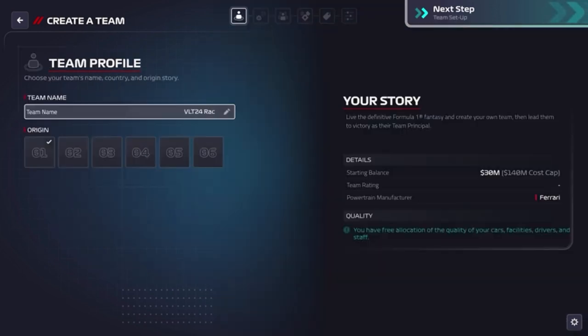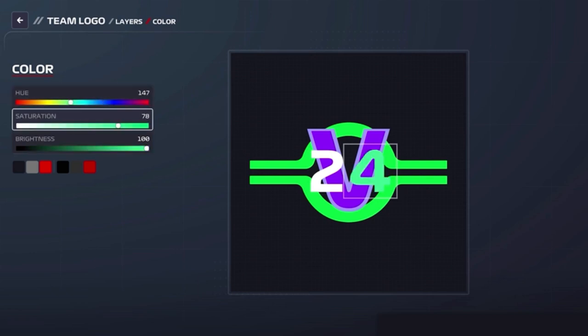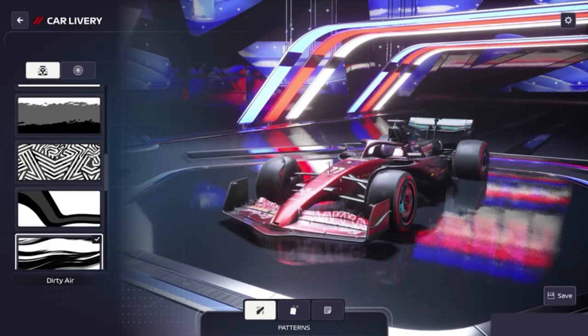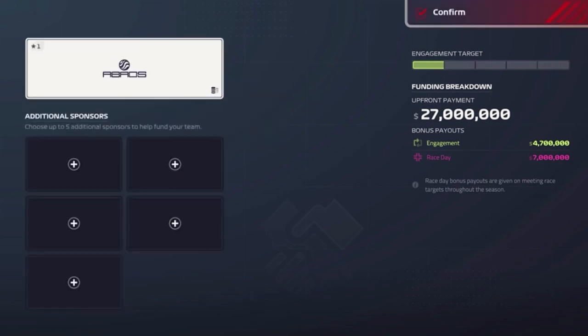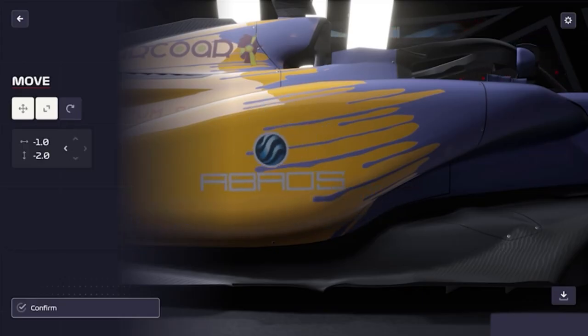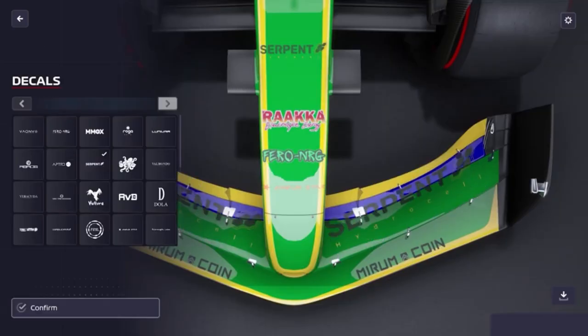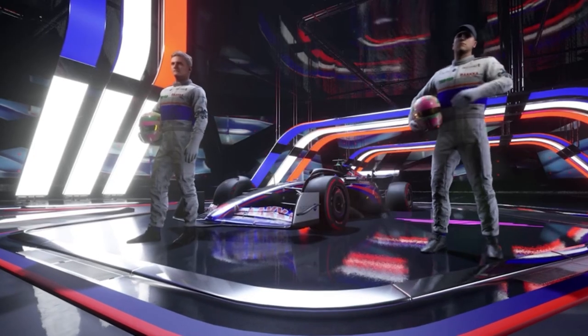Name your team, pick your brand colors and build your team's identity using the in-depth logo editor. Customize the look of your car, race suits and helmet via the livery editor. Negotiate lucrative sponsor deals in the updated sponsorship system and build their brands into your livery. Create your own journey and challenge the grid to take your place in the pantheon of F1.